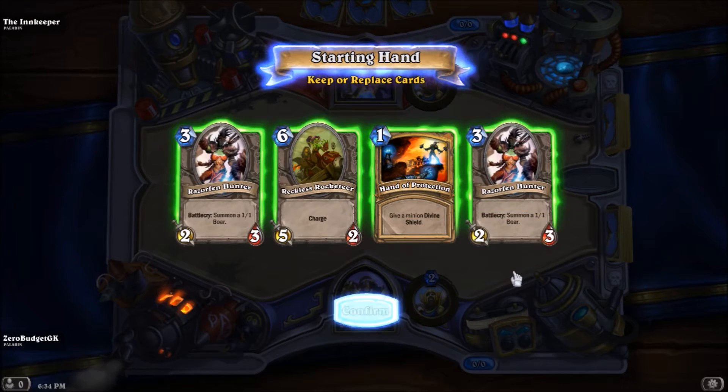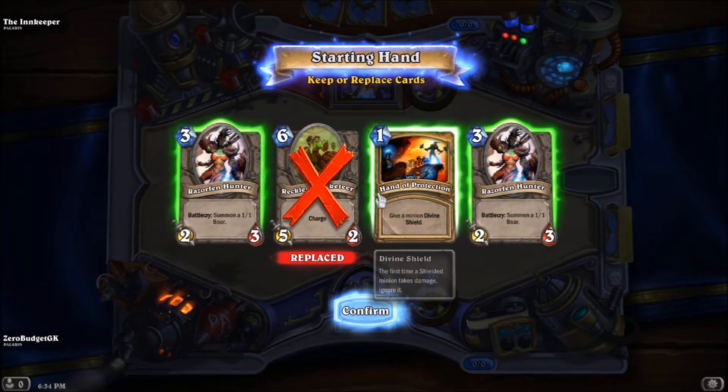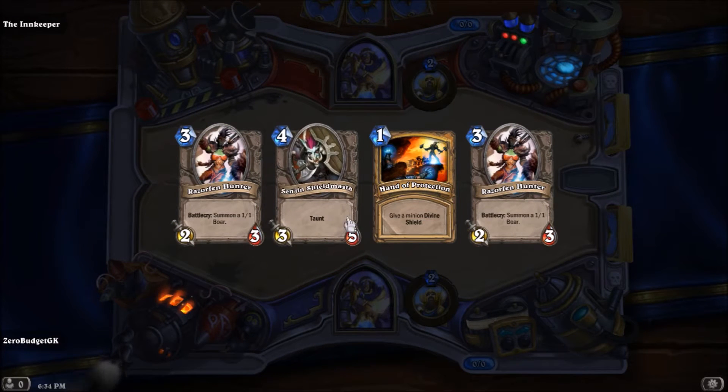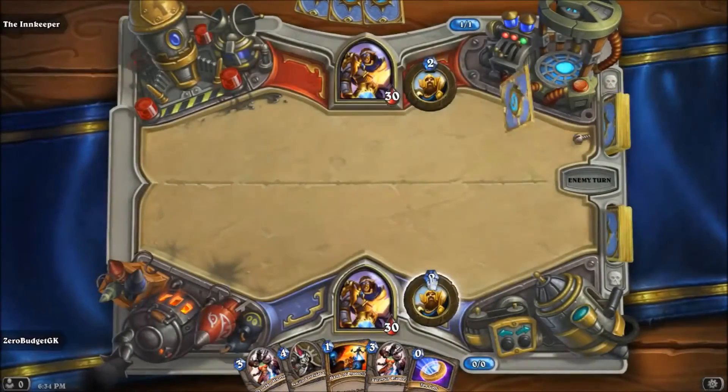We're facing off against another Paladin. We don't need the Reckless Rocketeer — costs too much — but I like the rest. We'll keep those and try to swarm. Get the Shieldmaster to protect them — not bad.